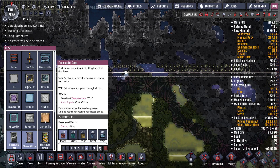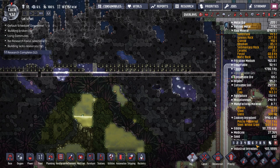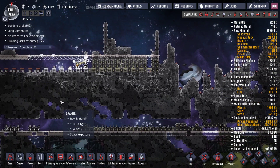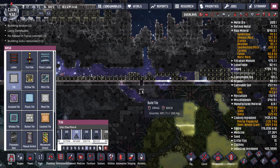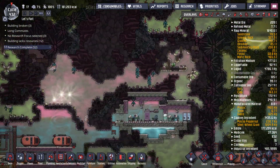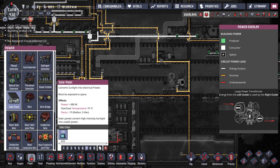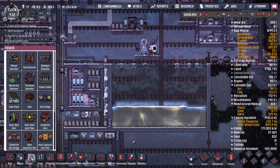Let's put a door here, and then these dupes can help dig. I don't want them to cross a certain point. Hopefully our stuff will remain the same and the suits will be in the right spot. Anyway, we have 625 kilograms of glass. How much glass do we need for a solar panel? 200.